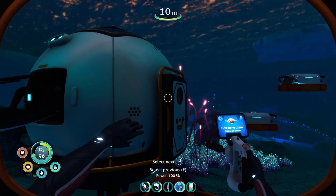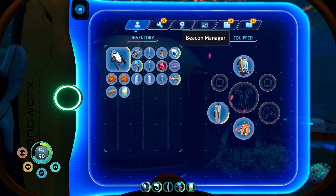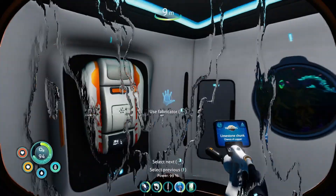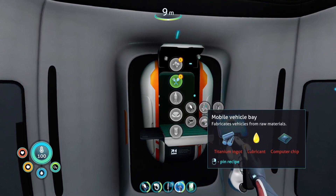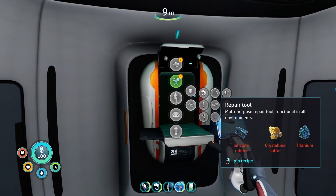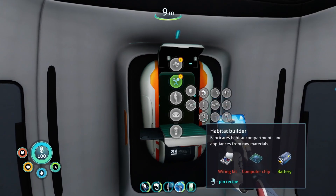I want to switch the limestone chunk setting to get gold — so that's going to be for next time. Next time I'm going to want to get a couple of things. I finally want to get gold. Because I want to make the mobile vehicle bay in the next episode and get the habitat builder going. The habitat builder also requires a computer chip and a wiring kit. So we'll do that in the next episode.